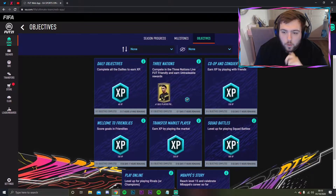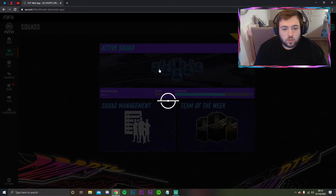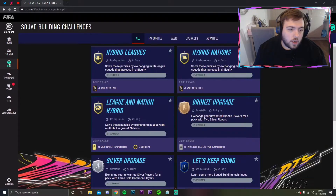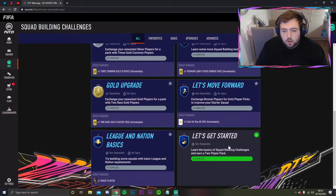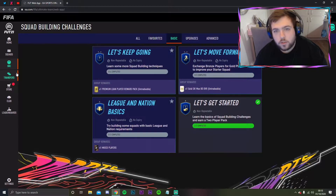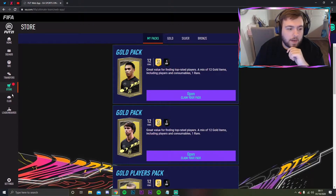I can't wait for EA Access at four o'clock tomorrow to start cracking on with that. We've got squads - this is my start squad. I've done the first SBC, that's why I got the extra pack. Got a Bamiyang on loan, a few gold French players - I went with the French start squad. I've got three items on the transfer list from the stadium pack that I might quick sell.